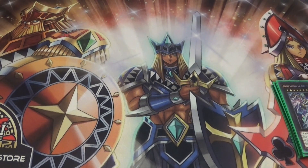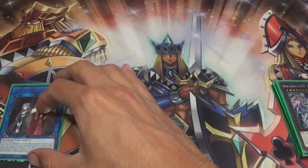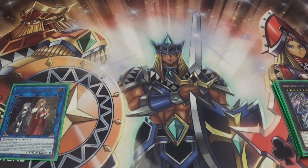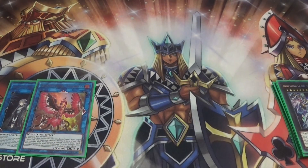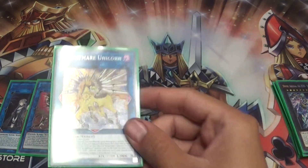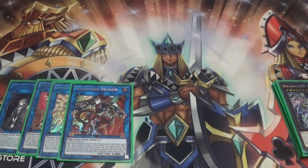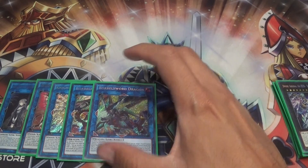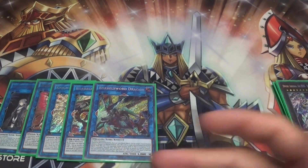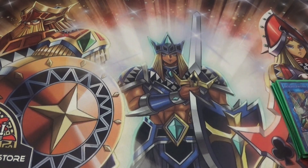For the link monsters: one Izzled — a lot of people like running two but I never felt like I needed it since I can recycle it with Brothers. One Nightmare Phoenix just to get rid of the back row. One Unicorn to get rid of monsters. One Borrowed Little Dragon and one Borrowed Sword Dragon. If you have access to Access Code Talker, definitely run that over those two — but these two are still pretty strong if you don't have Access Code Talker.